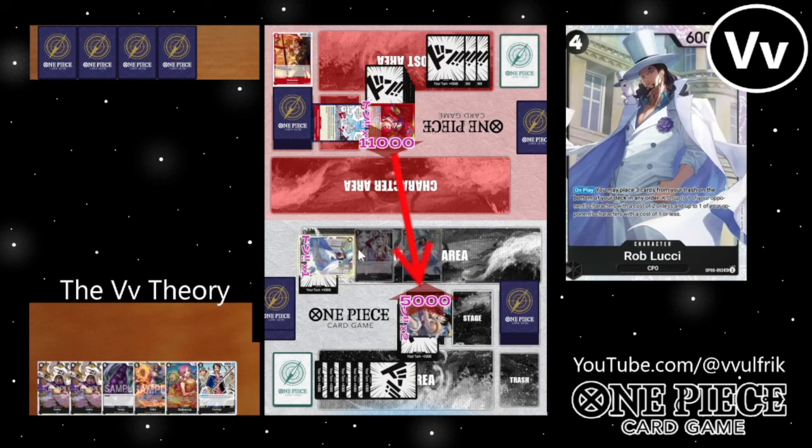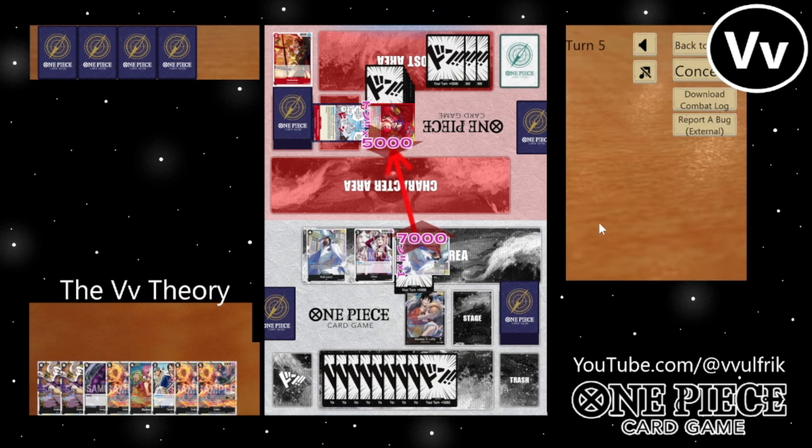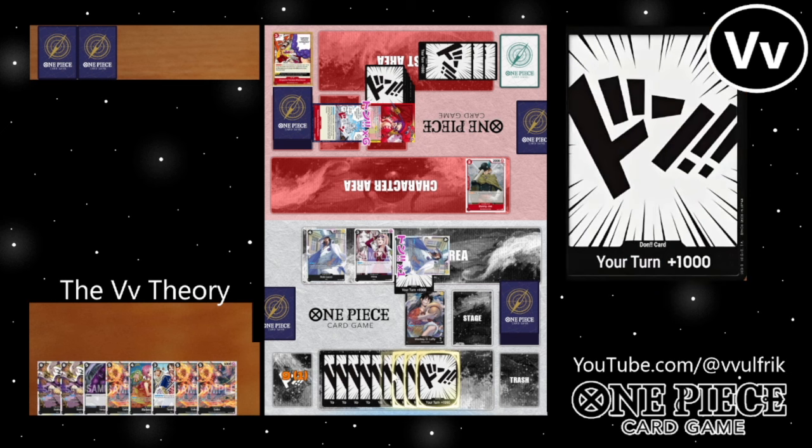He's going to swing for 6k at me — I have no blocker so I just take it. You always have to be honest with yourself. Don't lie to yourself like, 'oh, it's not a big deal.' When you make a play mistake, call it out and just roll with it. Go on to the next game.